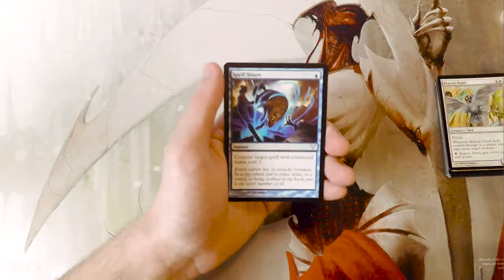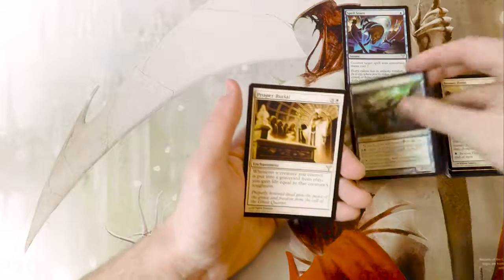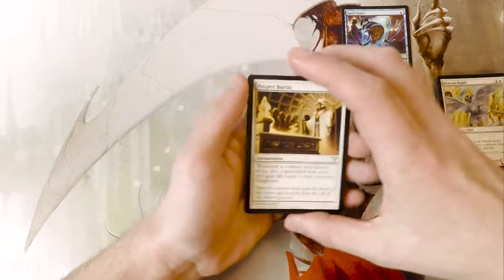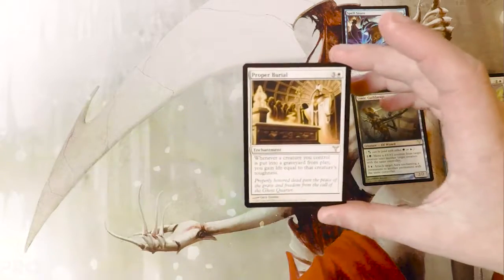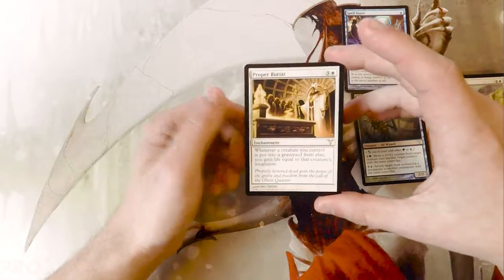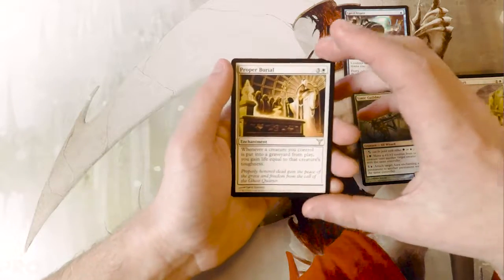Our first uncommon is Spell Snare, which is really good honestly. Then Simic Guild Mage. And our rare — we've got a foil — Proper Burial. It's an enchantment for three and a white: whenever a creature you control is put into a graveyard from play, you gain life equal to that creature's toughness.